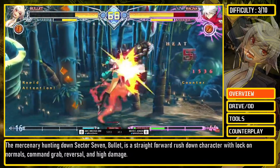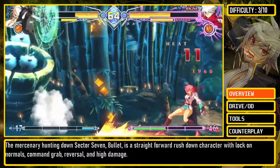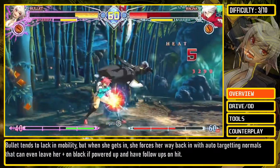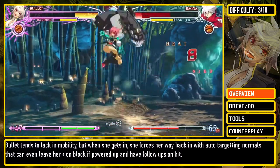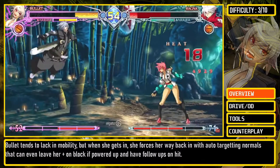Mercenary Hunting Down Sector 7, Bullet, is a straightforward rushdown character with lock-on normals, command grab, reversal, and high damage. Bullet tends to lack mobility, but when she gets in, she forces her way back in with auto-targeting normals that can even leave her plus on block if powered up, and add follow-ups on hit.